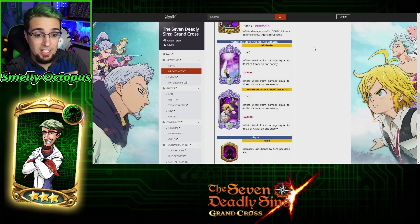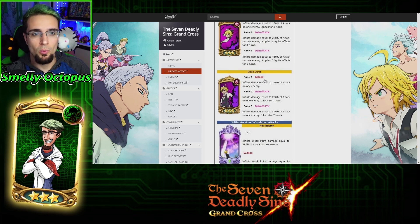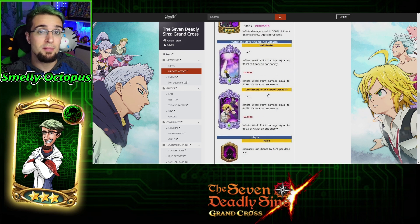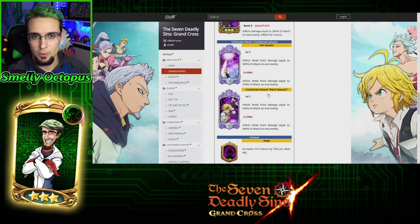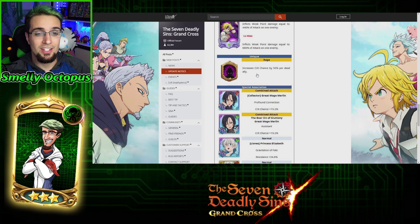Why does this whole kit work? Why does this one-shot an enemy? There are two things. Weak point does three times damage against an enemy that's debuffed. What's his entire kit? A debuff kit. He's got Ignite and he's got Infect. So there will be debuffs on there, especially if you use him in a team with Green Bond. And on top of that, he's got a unique passive called Rage.